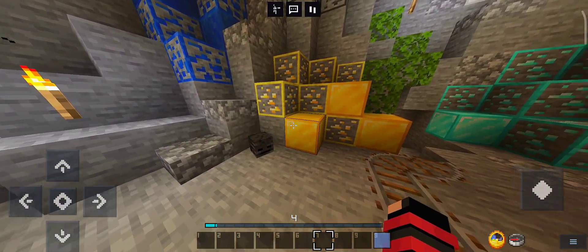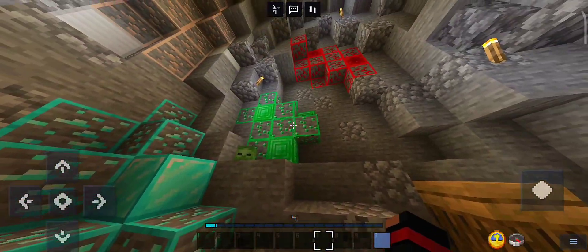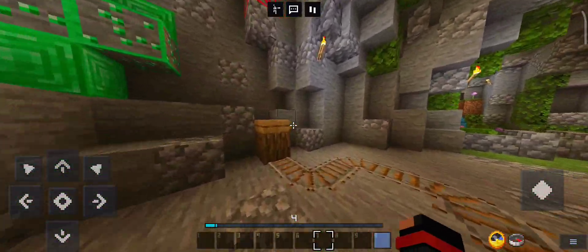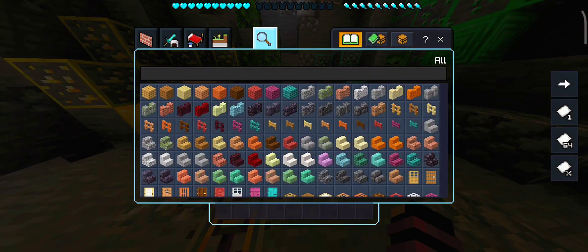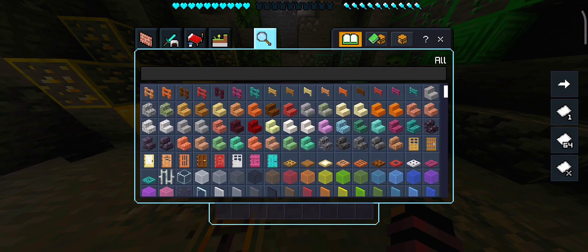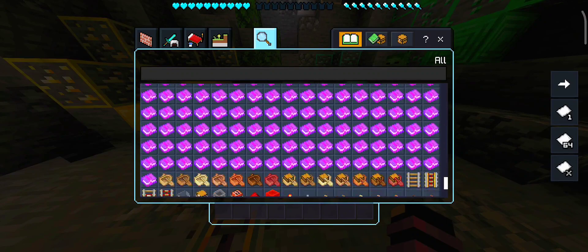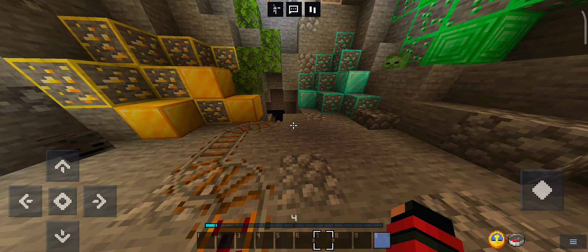That's great, they have the outline of the oars. That is so smooth. And there are some buttons on the right side of the screen that help to craft faster and easier. Let's check the settings.